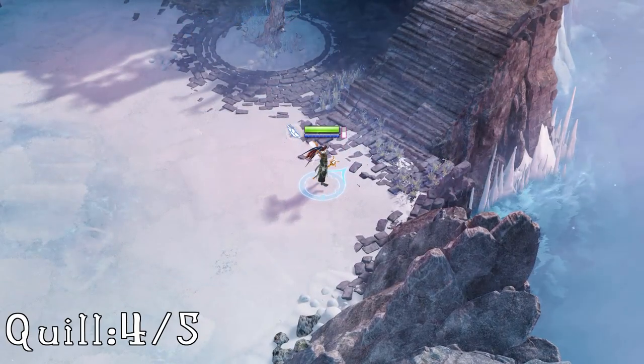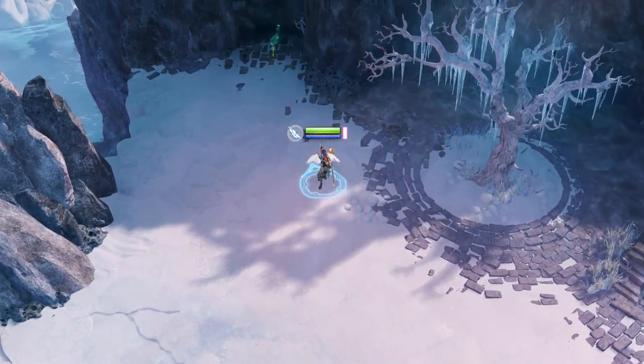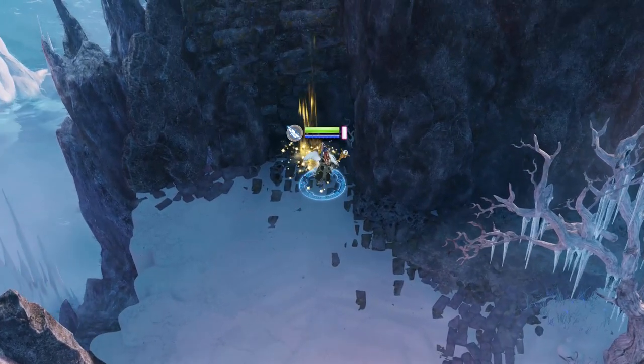The fourth one is right after the ice quest. You'll go up a couple of sections and you'll be met by a set of stairs. Go to the left of the stairs by the white tree and in the nook is where your quill will be.